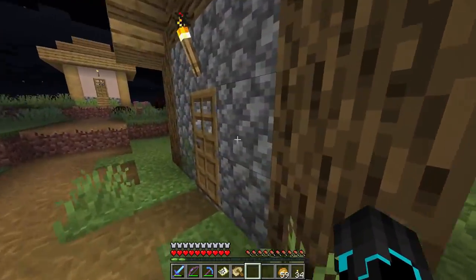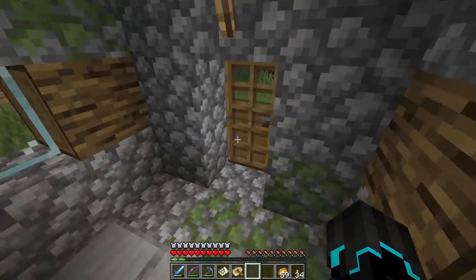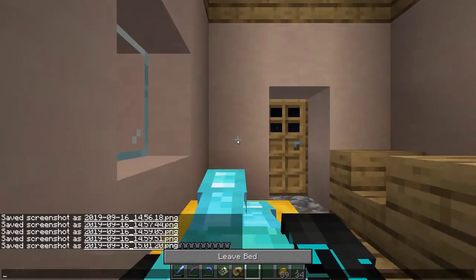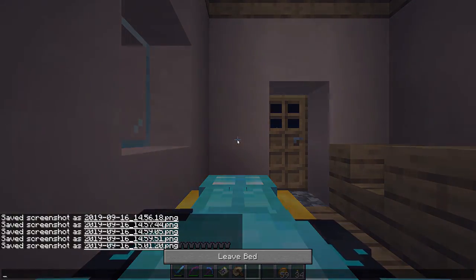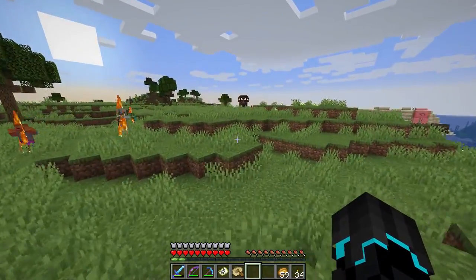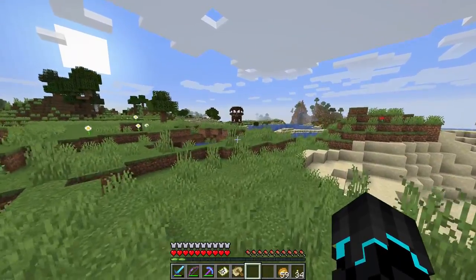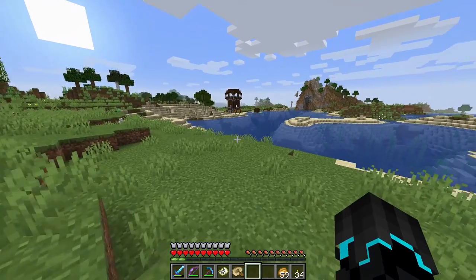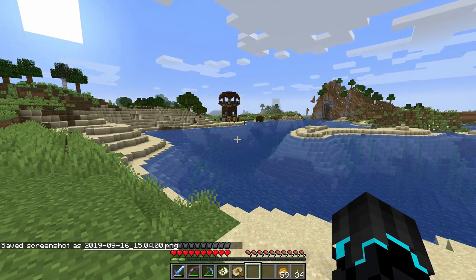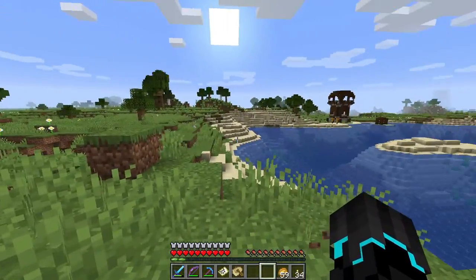Gotta be a bed in here. Let's see — nope, only a smoker, no bed. That's a pillager outpost! Okay, sleep sleep sleep — that's a pillager outpost. I will keep my promise: we will focus on the Woodland Mansion today, but that could be next episode. Let me just screenshot those coordinates — that could have some loot in it. That is a possibility for next episode. Let me know if you want to see that.